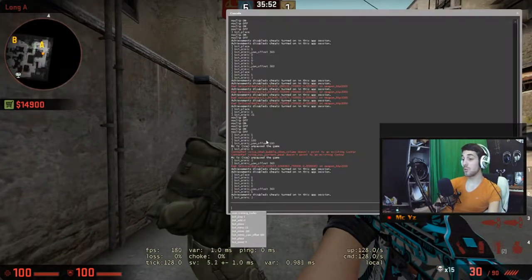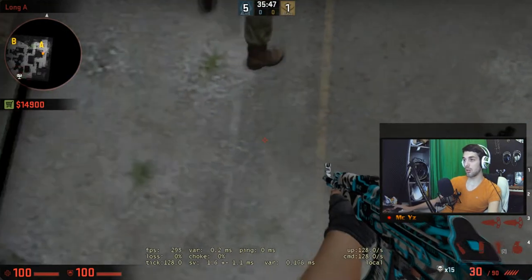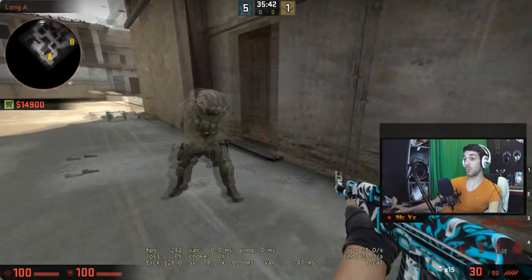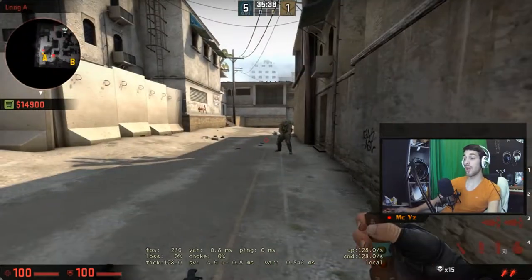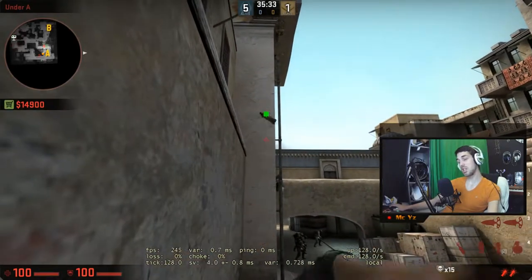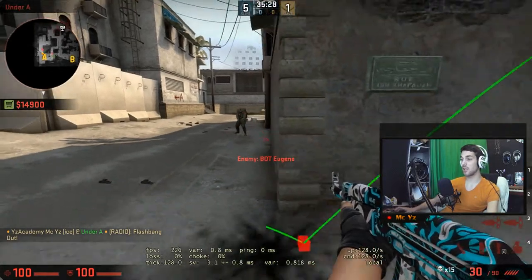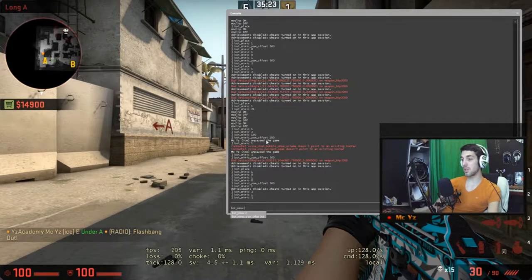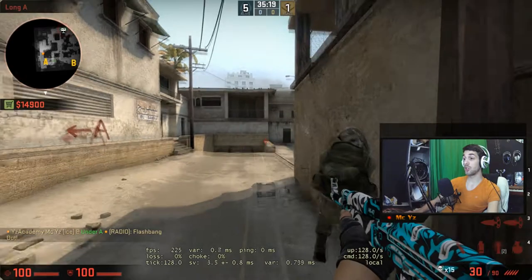If I want him to aim for example at the ground, I'm simply aiming at the ground, then he will still face the ground. So for example when someone hears the pop flash coming and aims towards the ground, you can still check if he's blind in here. In this case - no, he's not blinded.